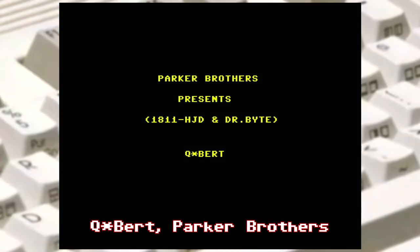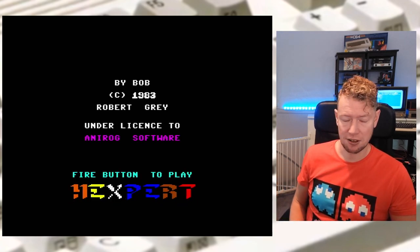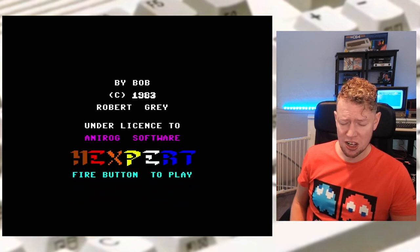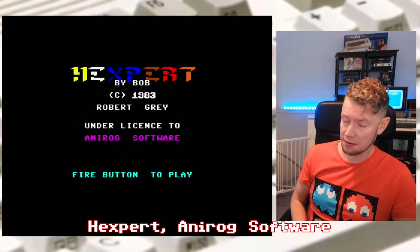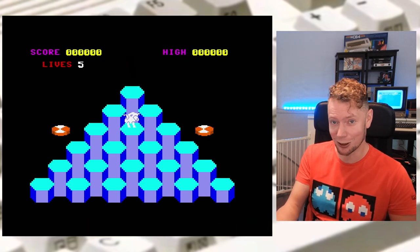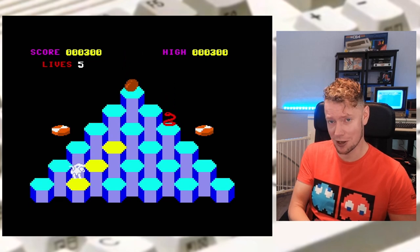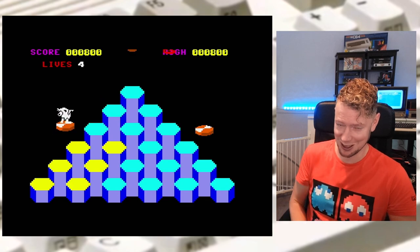Next, Q-Bird by Parker Brothers, released in 1983 — really good version, really good port of the arcade, really fun to play. But on the MEGA65 in Go64 mode, it's just a black screen. Luckily there are some alternatives — for example, Hackspert. This is such a shitty game, but it plays. So yeah, if you can't do Q-Bird on the C64 dedicated core for some reason, try Hackspert — it's really shitty though.